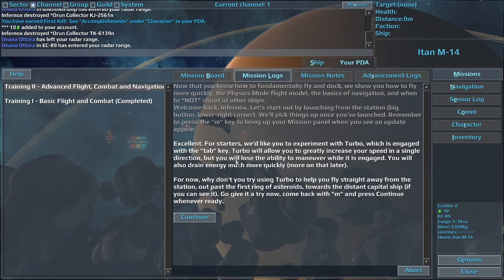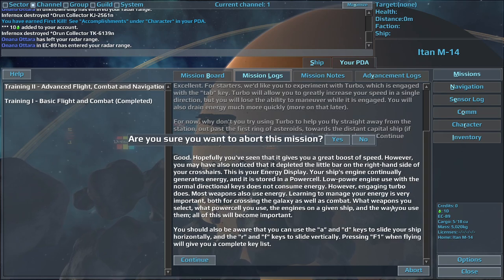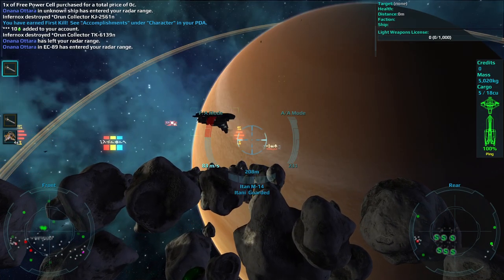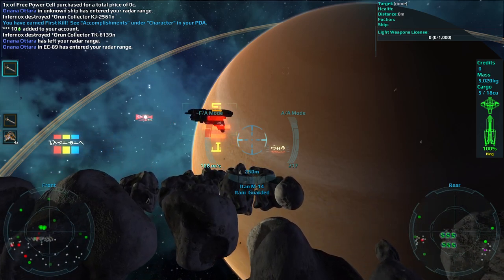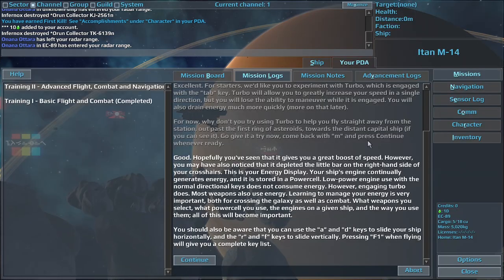Excellent. For starters, we'd like you to experiment with turbo, which is engaged with the Tab key. Turbo will allow you to use a boost of speed. Hopefully you've seen that it gives you a great boost of speed. However, you may have also noticed that it depleted the little bar on the right-hand side of your crosshairs. This is your energy display. Your ship's engine continually generates energy, and it is stored in a power cell.